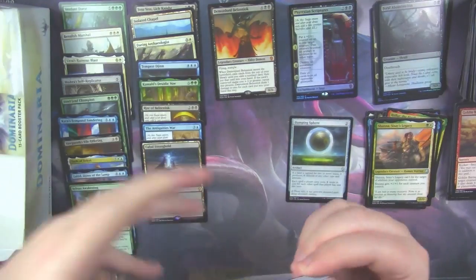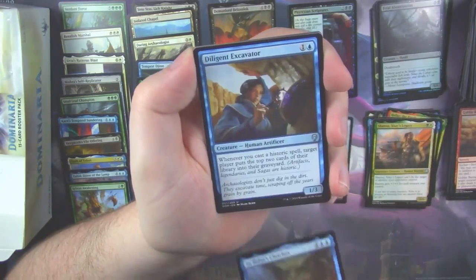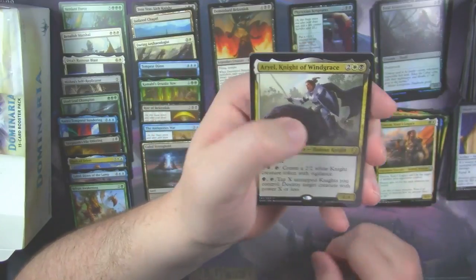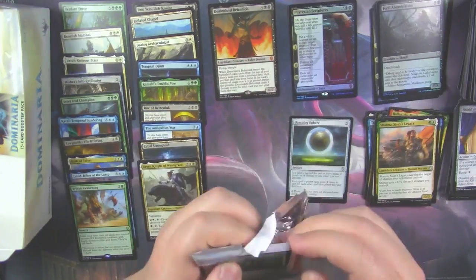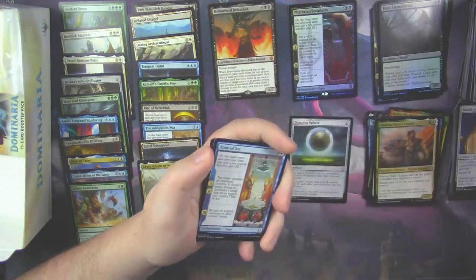We're a little short on Mythics here — we need to see some more. In Bolas' Clutches. Diligent Excavator. Shield of the Realm. And Arvad, Knight of the Windgrace. Three uncommons again, because our rare was a Legendary Creature. So I think that Josu Vess pack was just packed wrong, which is kind of funny.